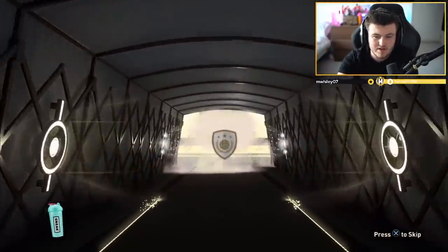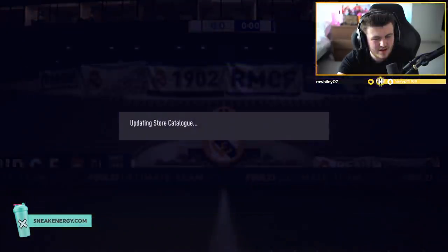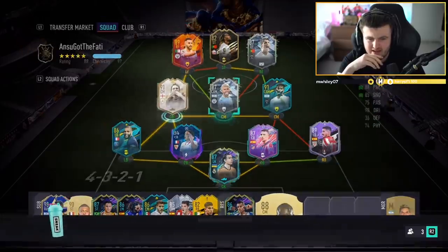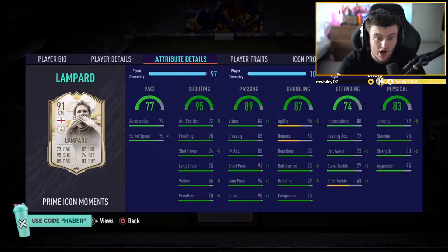I feel like that was a Prime, but it could be a Moments. It is a Moments — Moments Lampard. I don't know how to feel about that. 77 pace, 87 dribbling, 95 shooting. The pace is quite low for this game, but a Shadow or something would make that a decent box-to-box. It's not the worst card in the world — incredible long shot, great passing. But it's a bit underwhelming, I mean quite a lot underwhelming.